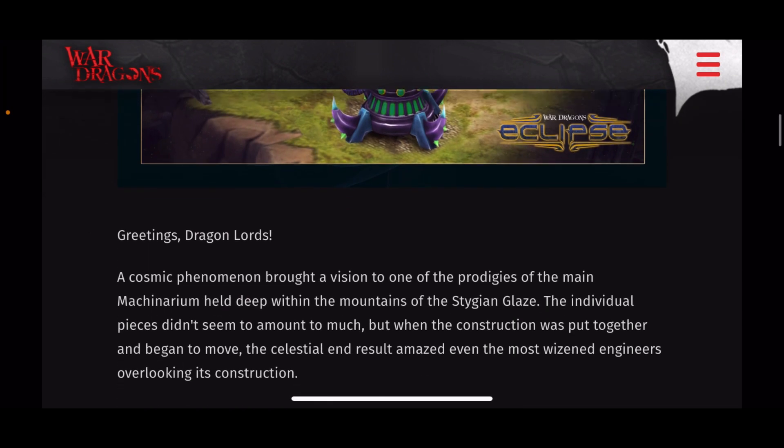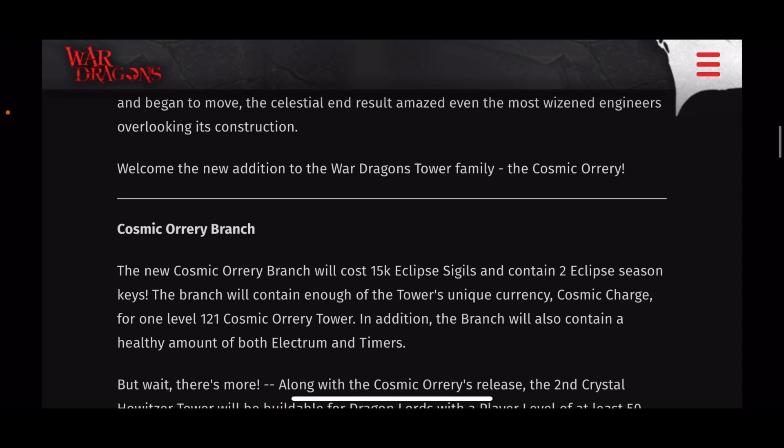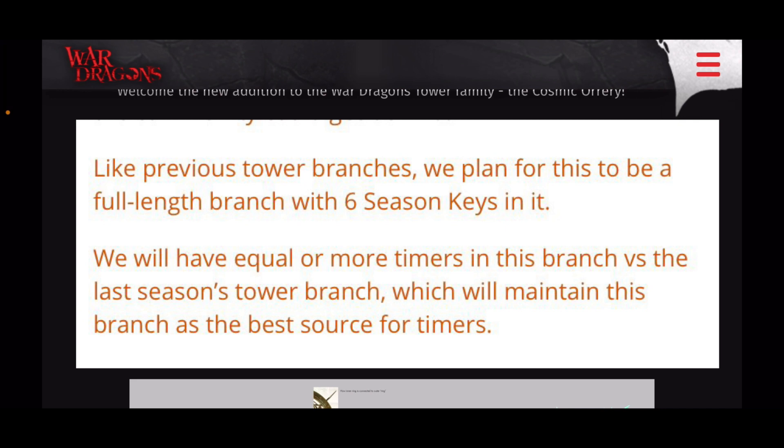The Cosmic Array — the stars have aligned this eclipse season and that has brought us a brand new tower. We're going to talk about the main details of this tower and branch based on this blog. There is a Cosmic Array branch: with the new Cosmic Array branch it will cost 15,000 sigils and will contain two eclipse keys. It's nice that it has keys, but this 15,000 sigil branch makes me think it's not the same as the tower branch they spoke of a week ago.